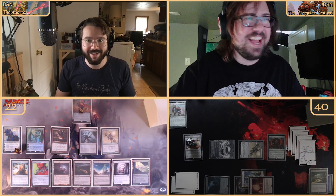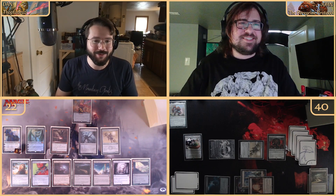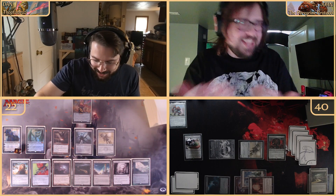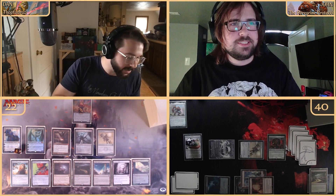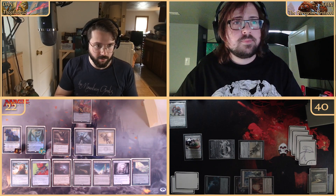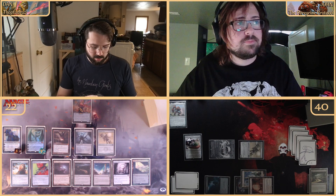We're going to do some absolute craziness — we're going to plus two on Ugin to deal three damage to any target. We're going to choose the Myr Battlesphere, which is a five-three currently. So Ugin's three damage takes it out — goodbye Mr. Battlesphere. That works nicely in our favor.